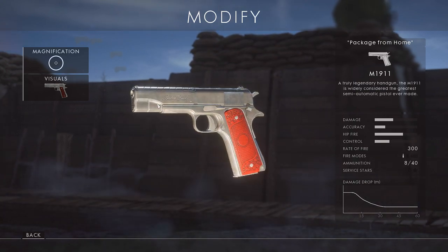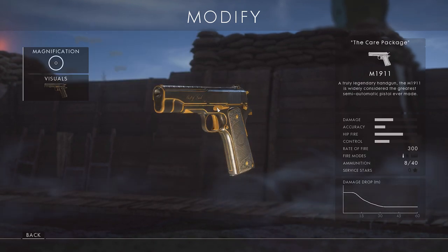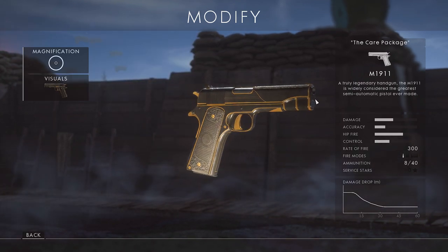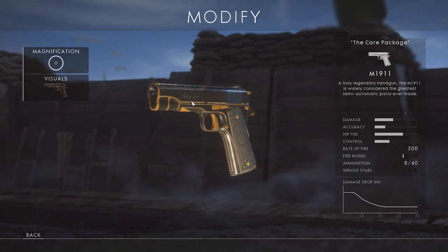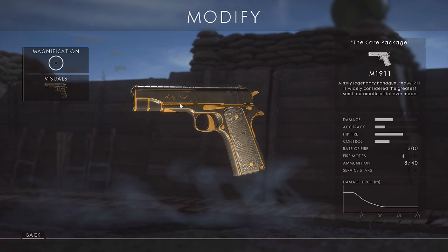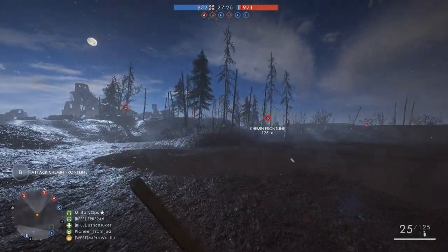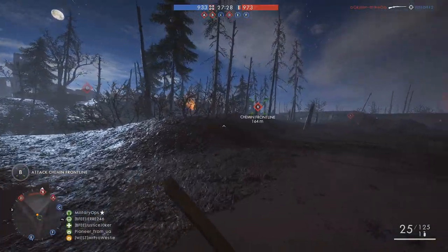The first one, Package From Home, is a distinguished skin, and The Care Package, which is a legendary skin. Both of these look really cool, but I don't know how you get your hands on them when it gets to the final game. I don't have anything other than the skins right in front of me. I assume they'll be assignment-based, but we'll have to wait and see.